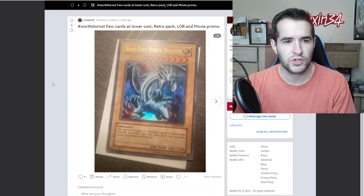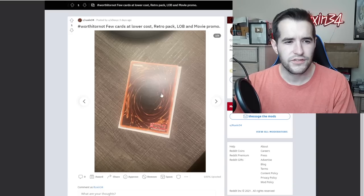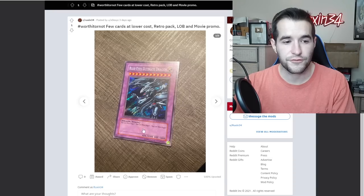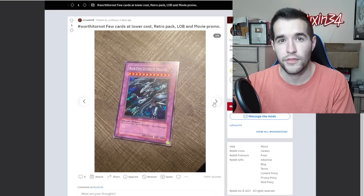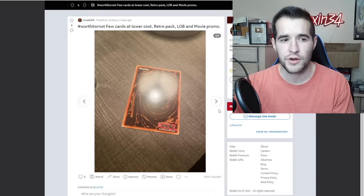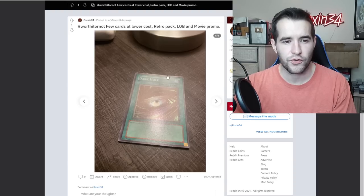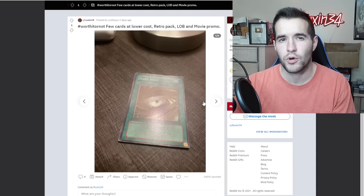Worth or not — few cards at lower costs: Retro Pack, LOB, and movie promo. LOB E reprint — probably not grade this until the $20 rate, but I would grade it then because it's Blue Eyes. Looks like there's a scuff on it though, that's probably like an eight, so I definitely would not grade that now. Bloods Ultimate Dragon has foil bleed — that's really cool from Retro Pack 1. The promo looks like a nice card but it does have a ding — not grade that now, it's like a $90 card near mint and it's not going to grade well at $150. I'm just checking out that top border — it looks like it's going to grade poorly. Even later it's probably not worth grading. Looks like moderately played. I would probably just keep it raw.